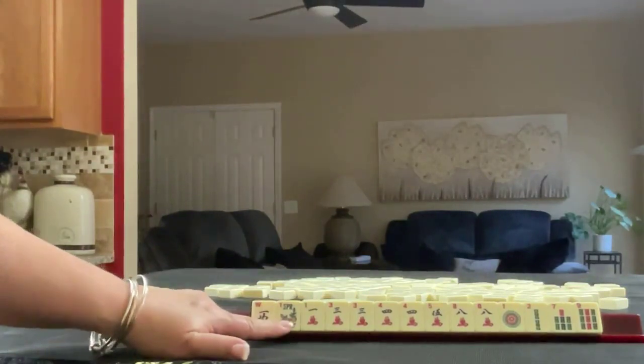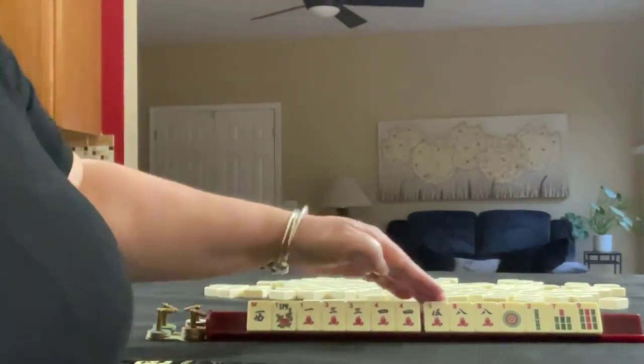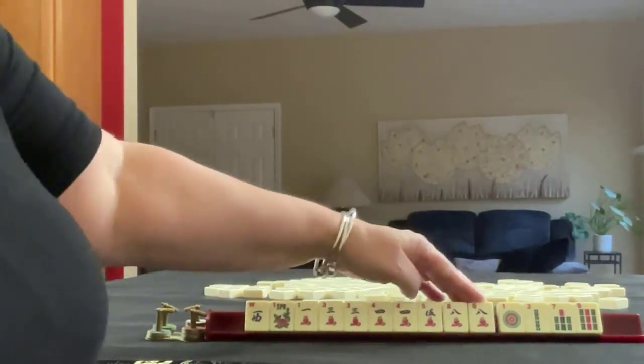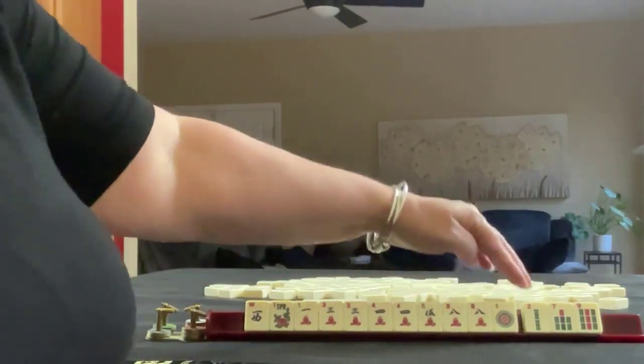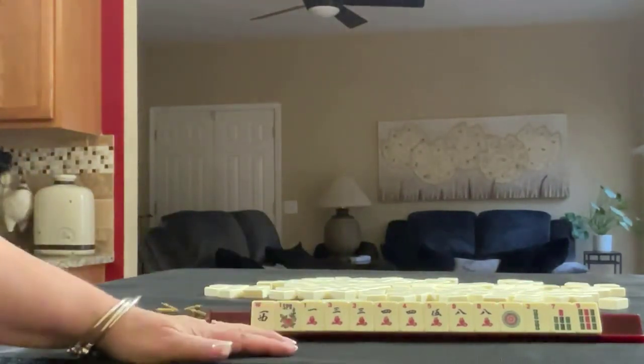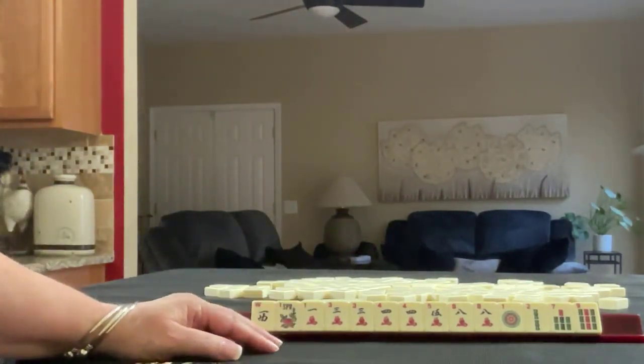We have a west, a flower, one, three, four, five, eight in cracks, pair threes, pair fours, pair eights. We have a one dot, two, seven, nine, and bam. If these were your tiles, what would you focus on, and what would be your first pass?